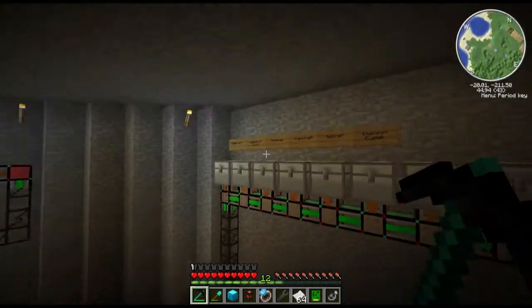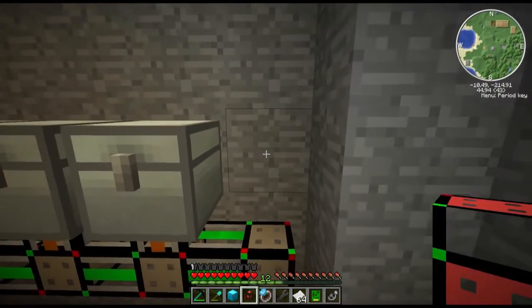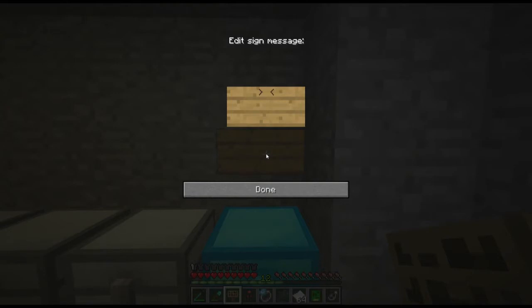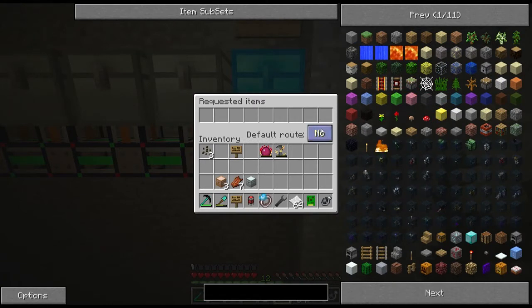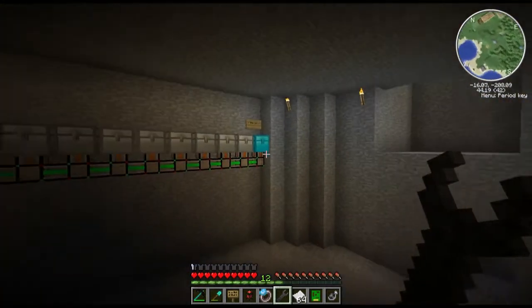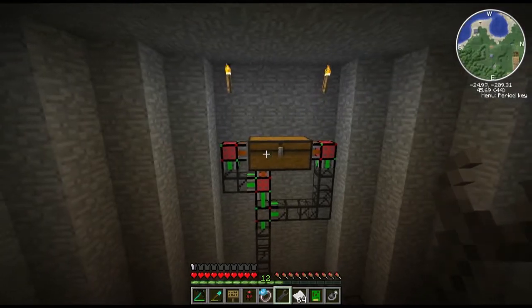We're here down in the storage room. I did place a bunch of signs for all the different mods that we're going to need chests for. What we're going to do is get rid of this iron chest here and put down the diamond chest — right here is going to be the miscellaneous junk chest. We're going to right-click the chassis pipe Mark 2 with the wrench and click on the item sync module, and set the default route to yes. That means everything that doesn't have a waypoint or a place to go will go right to that diamond chest.